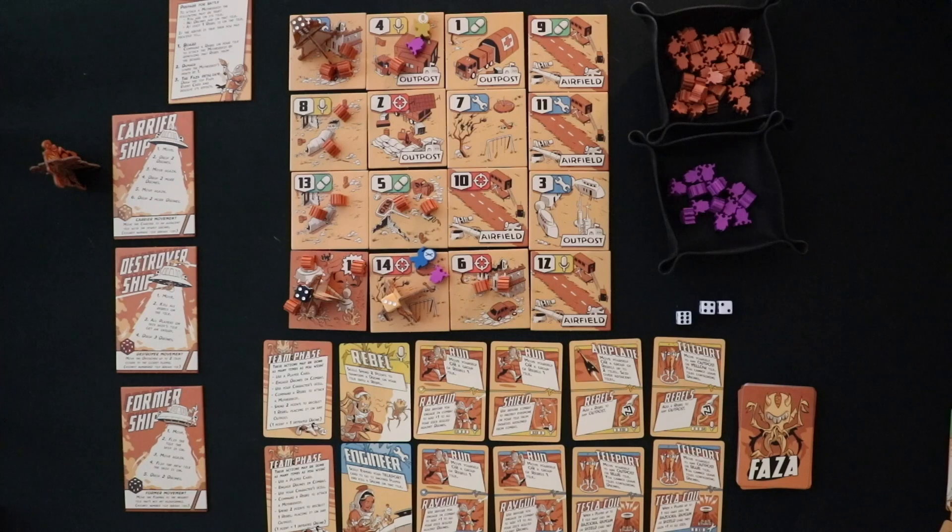So that's an overview of Faza. It's a relatively simple cooperative game with lots of die rolling, lots of crazy events coming out of a card deck, brutal motherships, and few but tough human fighters with their alien rebel friends.